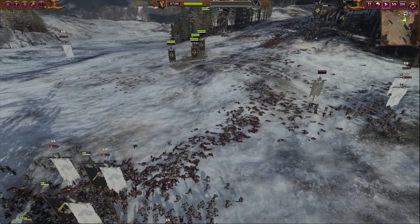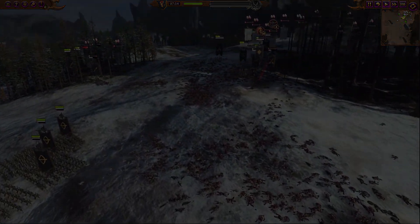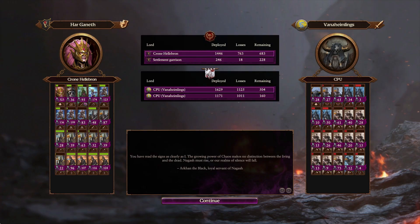Mission successful — victory to the Dark Elves. Look at all those corpses on the ground. We took a hell of a lot of damage, but we made it through. Auto-resolve was going to lead to me losing 7 units, but I pulled off a win losing only 1 unit. All in all, the Dark Elves lost 46% of their total force and the Norskins lost 76% of theirs.